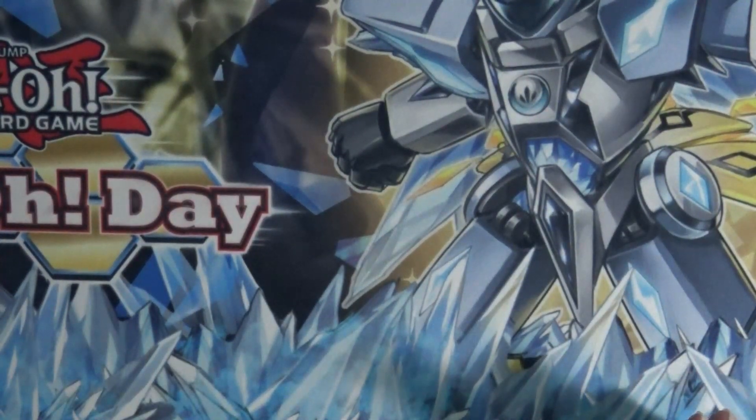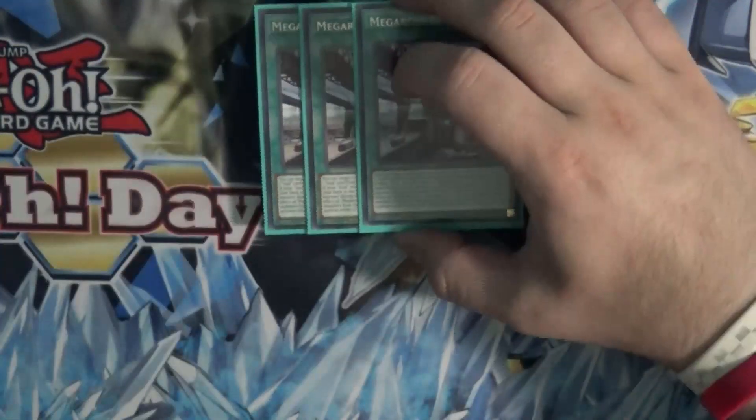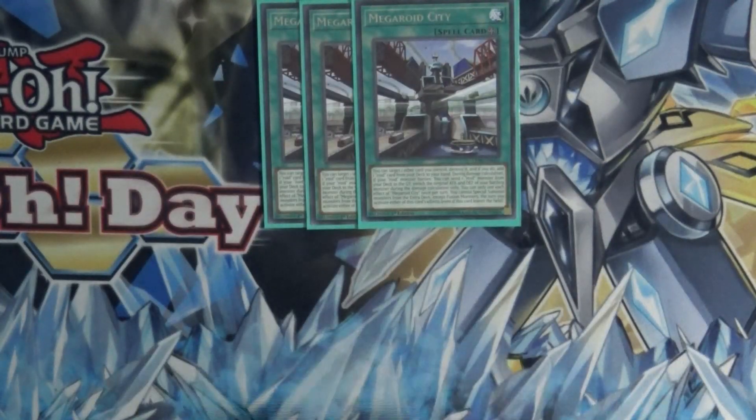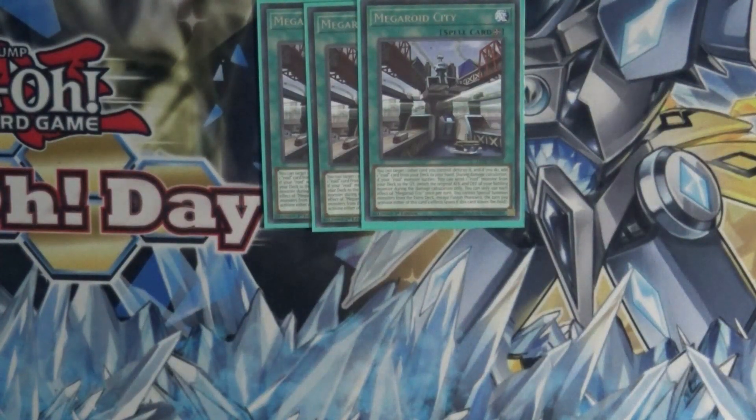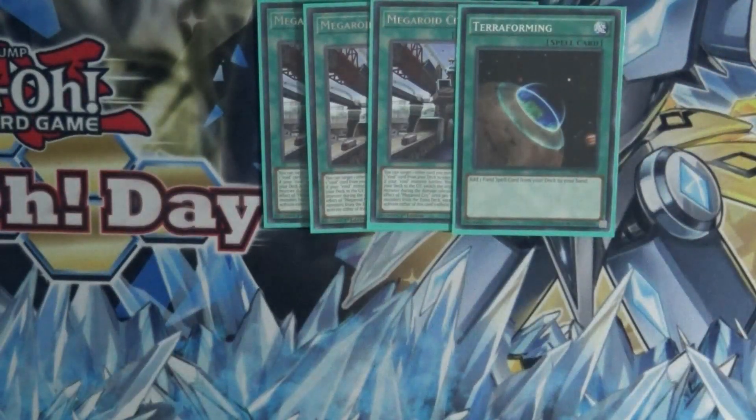After that we have the spell cards. We have three Megaroid City — this is what I was talking about when I said we can get around the original attack thing. Megaroid City is kind of insane. It says: you can target one other card you control, destroy it, and if you do, add one roid card from deck to hand. Then during damage calc, if your roid monster battles, you can send one roid monster from your deck to the graveyard and switch the original attack and defense of that monster during damage calc only. You can only use each effect once per turn, and you cannot special summon monsters from the extra deck except fusion monsters during the turn you activate either of these effects. So it is a Dragonic Diagram and a Weapon Change. Of course we're playing one Terraformer to go with that because this card is very much necessary for the strategy.